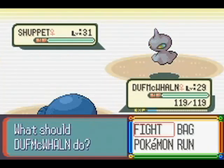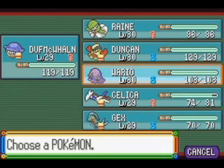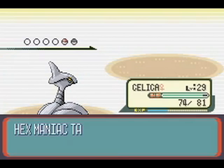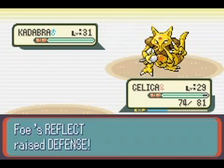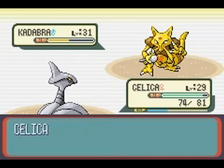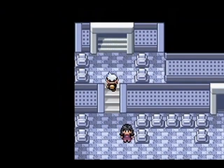Hey, look — there's Chimecho! Fought it with Skarmory. An Alakazam used Future Sight but I don't think it went off. Even if it had it wouldn't have done much. That Amulet Coin boost was still nice for the money.